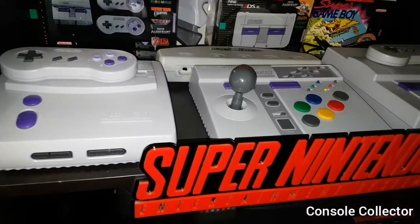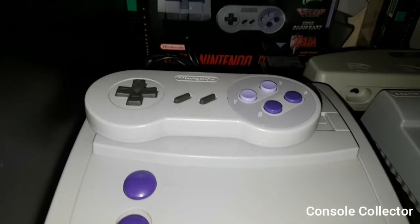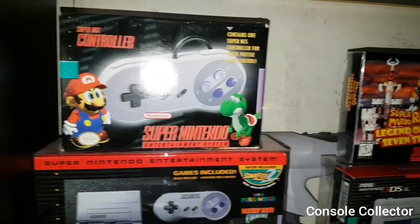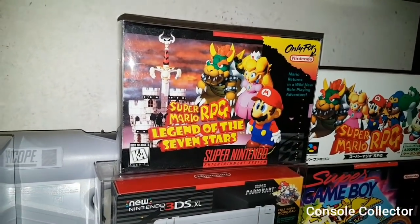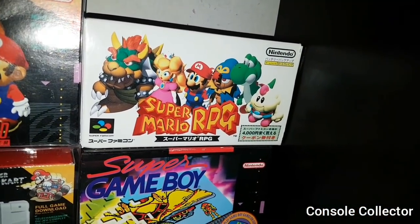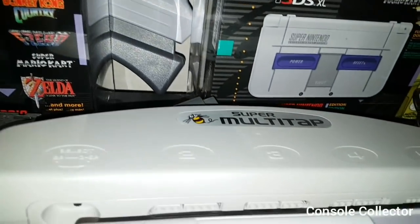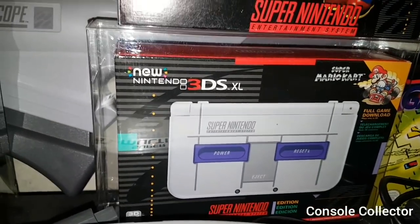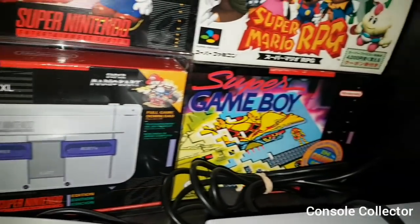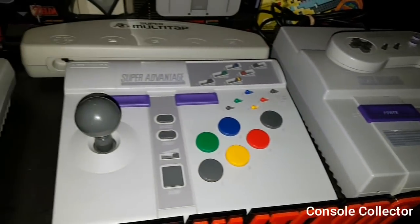Moving over to my Super Nintendo shelf here. We have the Super Nintendo Control Deck, Super Nintendo Classic Edition, Super Nintendo Controller in box. My favorite game of all time — Super Mario RPG — complete in box, with the complete in box Super Mario RPG for the Super Famicom. In the back we've got the Super Scope, then the Multi-Tap for games like Bomberman, the New Nintendo 3DS XL Super Nintendo version, Super Game Boy, the original Super Nintendo, and finally the Super Advantage.